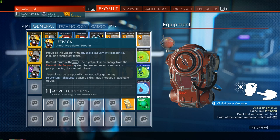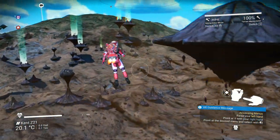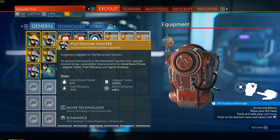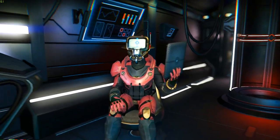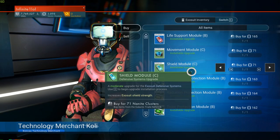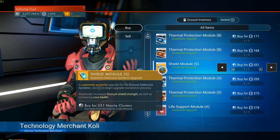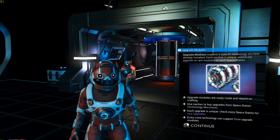Now, what are some of the best upgrade modules? Let's start with the exosuit. In my opinion, one of the first upgrades you should get is for your jetpack. This makes traversing terrain on planets much easier — you'll have a much bigger boost and can boost for much longer. Having three S-class upgrade modules on your jetpack makes a tremendous difference. Whenever you're on a space station and haven't fully upgraded, check what the NPCs have. If you find an S-class shield module at maximum rank, that's something you'll want to buy.